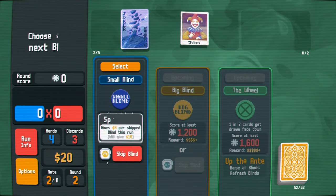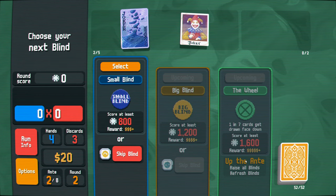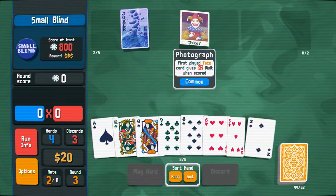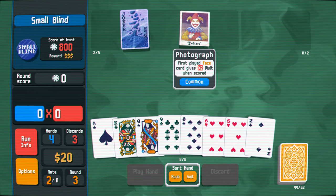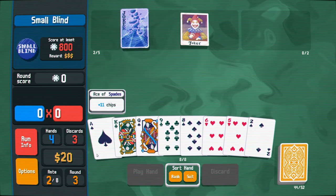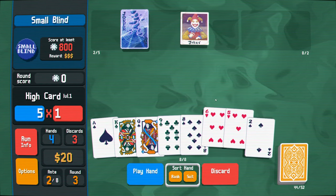And then we're just going to go to the next round. This gives us more money. We got a mega celestial pack coming up, and then there's the wheel which is really annoying. First played face card gives times two mult. These aren't that great - we'll keep the two just in case we get a flush.